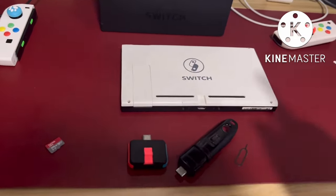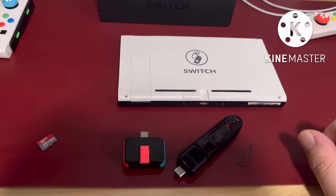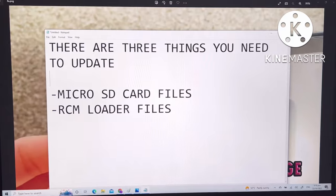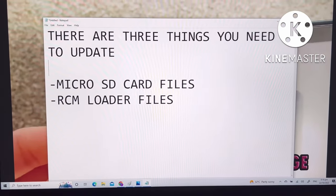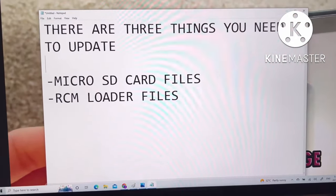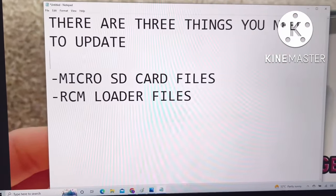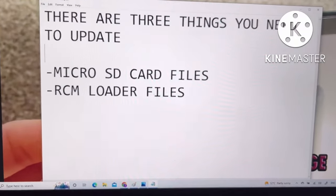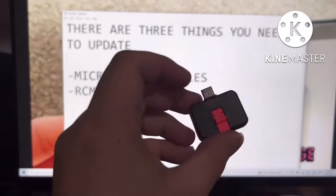I'm gonna show you some websites that you can download the latest Atmosphere. There are two things you need to update: the microSD files, which is in the Switch, and the RCM loader files, which is in the RCM loader. This is the website you can search these files.